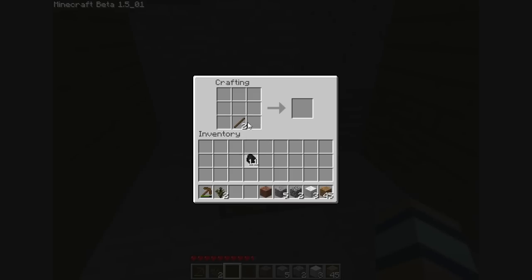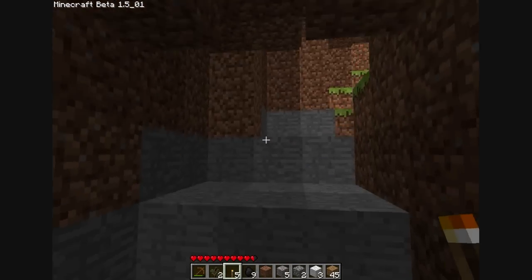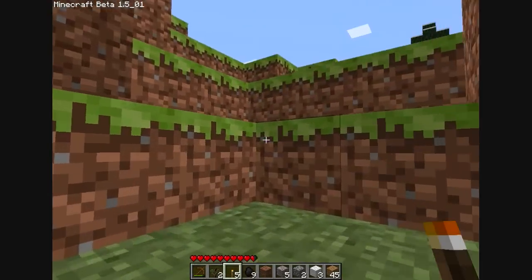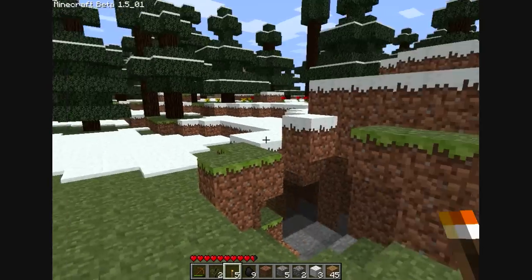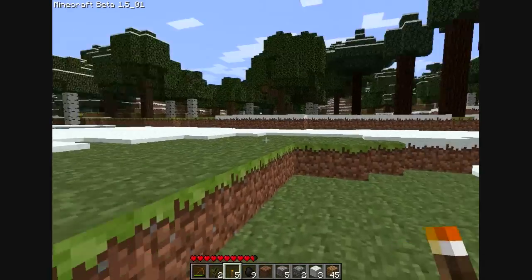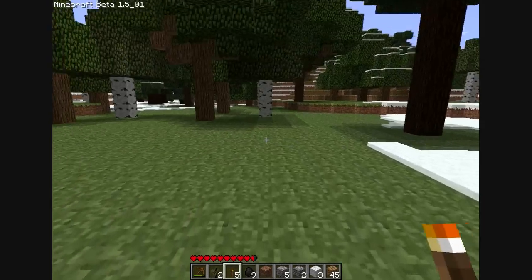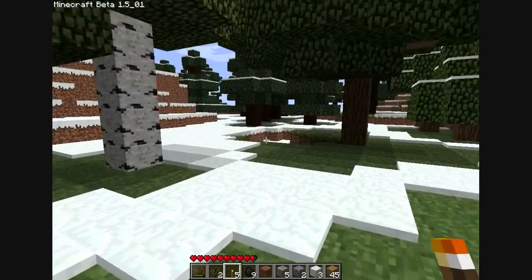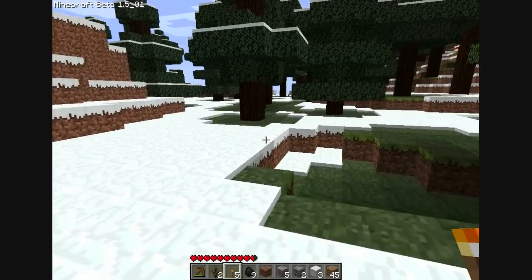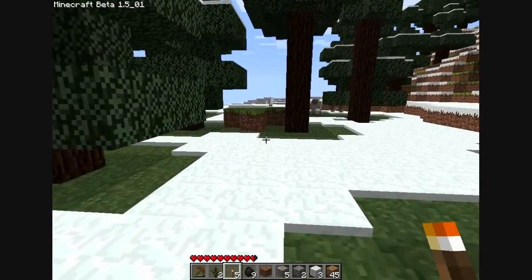I need some torches — stick, coal, torch — lovely. Just to lighten the place up a bit. That looks beautiful. It doesn't really, but you know. I was on a beach but I can't remember where the beach is now — I wanted some sand. I'm going to have to run. I think the beach was over here. So I really want some sand because you can smelt sand in the furnace into glass. You can see how much easier it is if you just build your house in a cliff, because you don't have to worry about completely enclosing it.